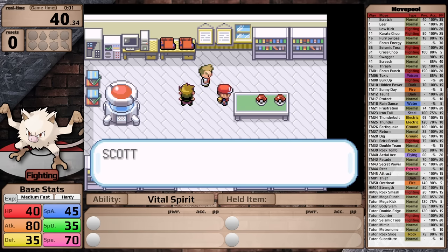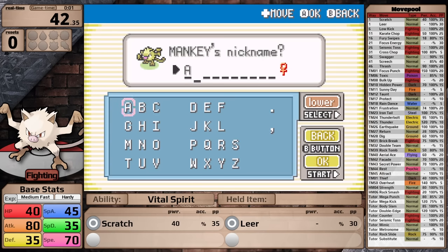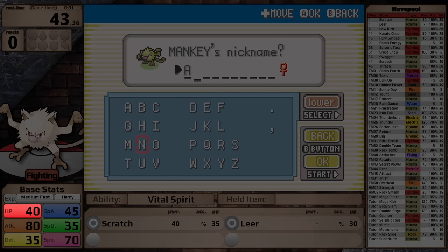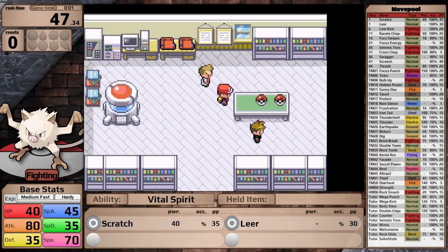Mankey contrasts Rattata as a fighting type. I really want to emphasize the fact that Mankey is quite frail — it has 40 HP, 35 Defense, and 35 Special Defense. This is going to be relevant very soon, but before that, let's go through its move pool.